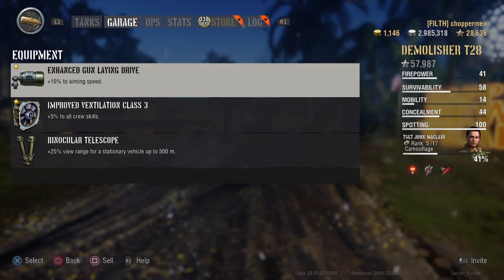The setup I've got is a very basic one. I've got a gun-laying drive just trying to help the aim time. With it being an autoloader you can't fit a rammer, so I fitted vents to get the aim time and reload time down, and to improve my commander rating and view range. I've also put binos on it — it is a TD, it's not got bad camouflage, but you want your binos so you can see your prey and strike death and fury upon them.